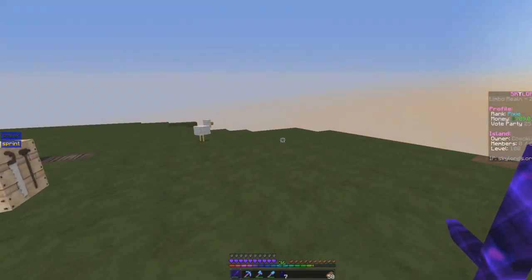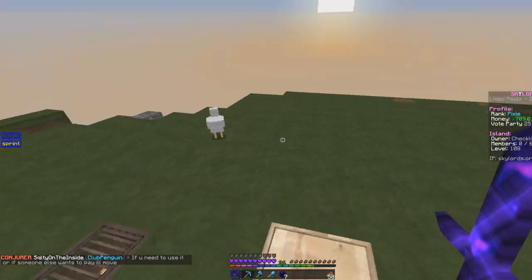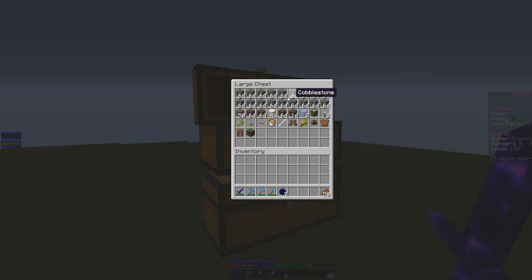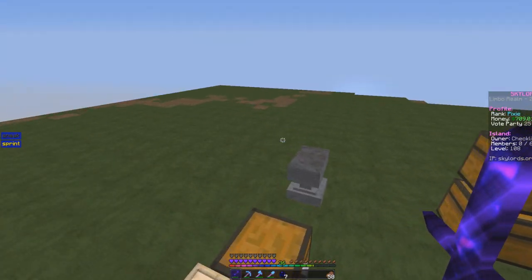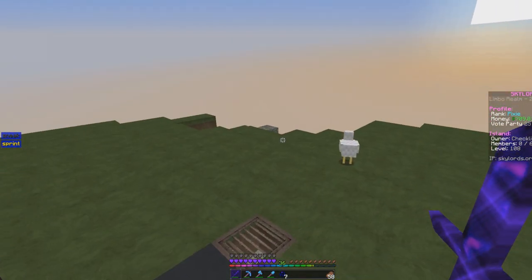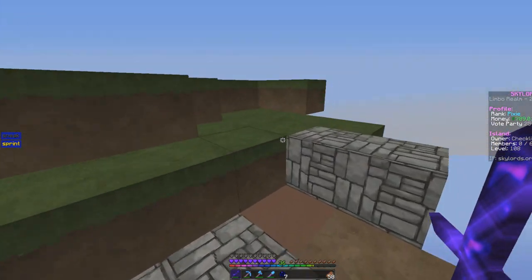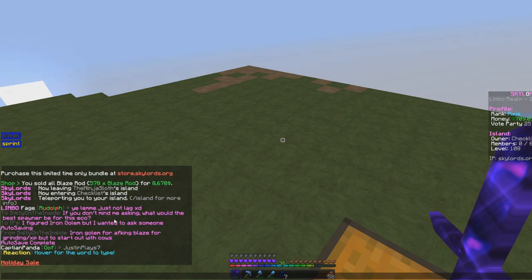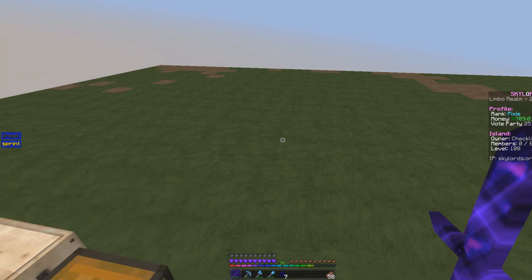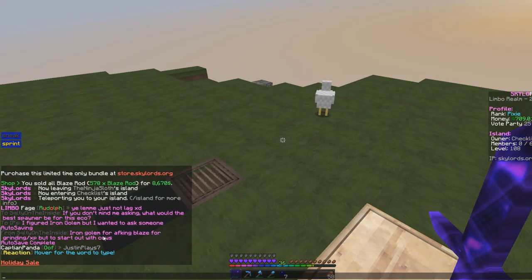The island is somewhat expanded now. I'm going to start a cobble generator or ore generator, and smelt stuff down to get building blocks set up. I'm thinking grinders up top and a chest storage area below. Someone on the server named Salty on the Inside told me iron golems are best for AFK grinding and XP, but to start out with, cows.